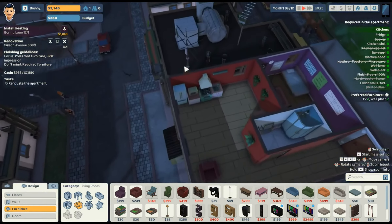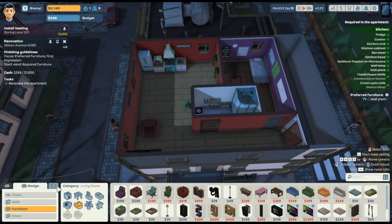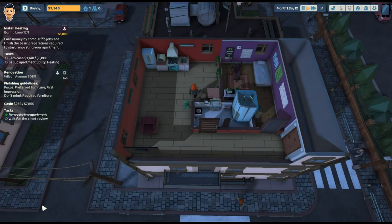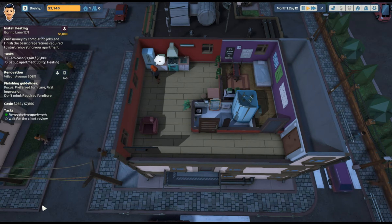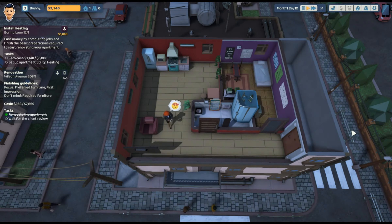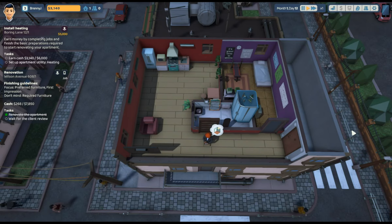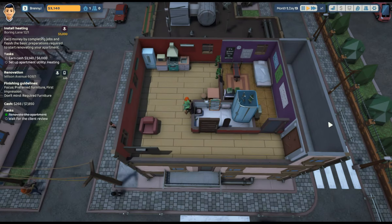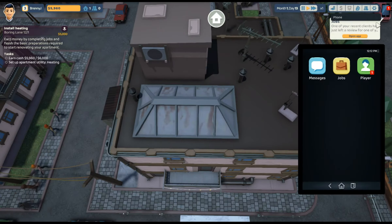Okay, we've got 268 bucks left to spend — it wasn't terrible. Let's deliver the job and see how we did. The client wants a barstool — that's the only one I had to choose, and I gave them a sink. Oh hey, she loves it! Multiple wall lamps — oh good, she loved those too. Look at that, we're just nailing it. She loves the flooring too!